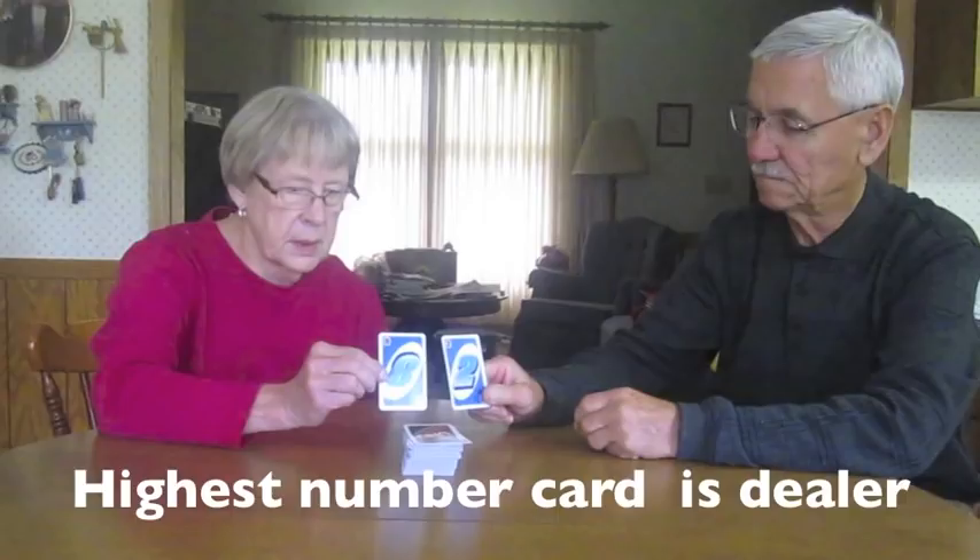This is John and Carol. They are now choosing the dealer by selecting cards from the top of the deck. The player with the highest number card is then the dealer. Once the dealer has been selected, the cards need to be shuffled. After shuffling the cards, the dealer begins by handing 7 total cards to each of the players.